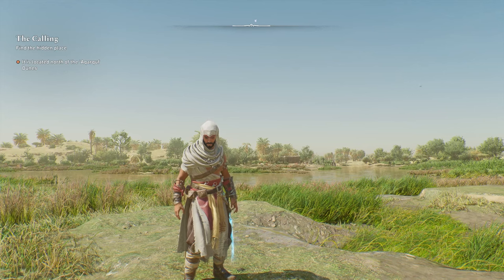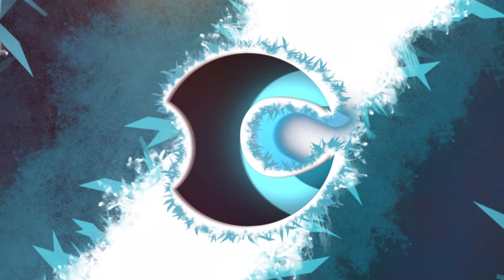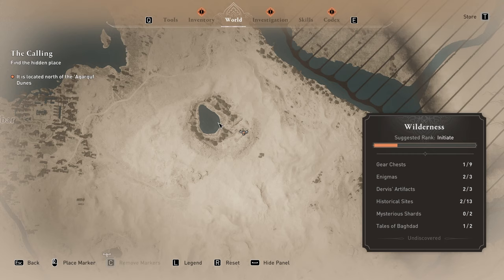This is a guide on how to do the colding quest where you have to find the hidden place north of the Aquarkuf Dunes, which can be very vague — it's this one right over here. For a while I was confused about what the Dunes are, but it's this area right over here in the big desert. There's an oasis in the middle over here at this location, and this is where you need to go.